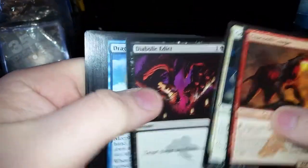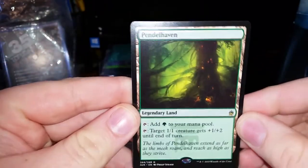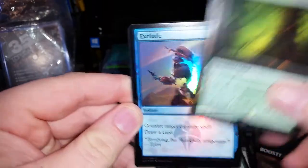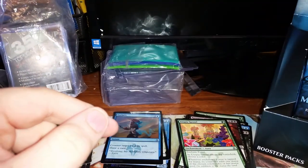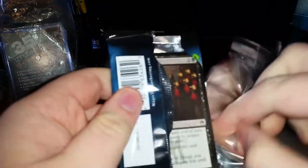Pack 4. Diabolic Edict. Counterspell. Metal Sentinel. Relentless Rats. So we have Ancient Craving, Ravenous Chupacabra, Utopia Sprawl, and Pendelhaven. Green cards targeting a 1/1 creature get +1/+2 until end of turn. And we have a Foil Exclude — I think that's probably worth something because of Pauper. Could be wrong, but it's probably worth a couple bucks. I'd say I'm getting pretty decent commons and uncommons so far.